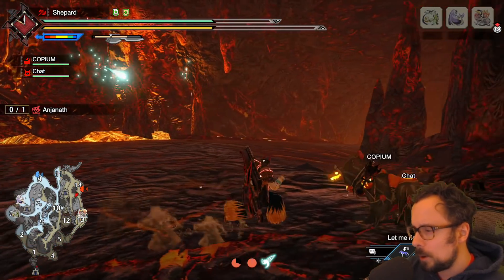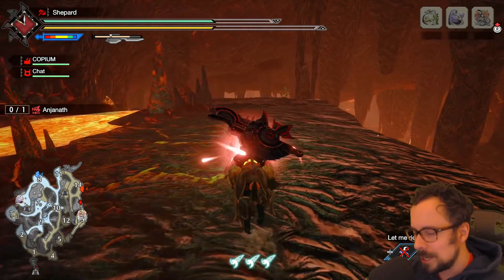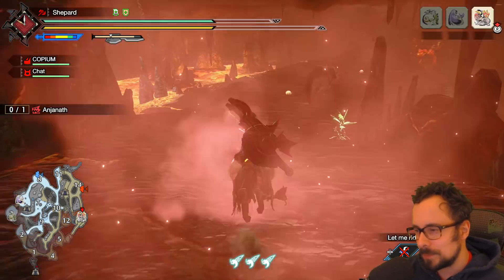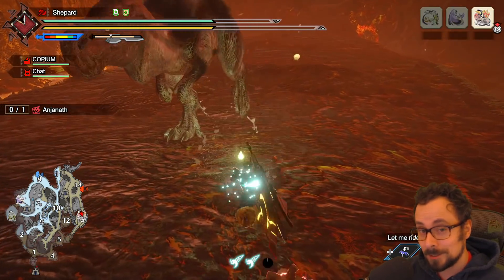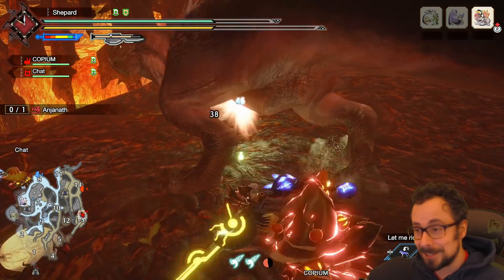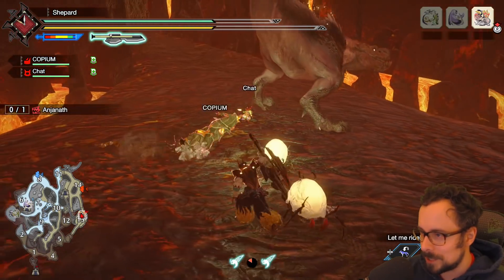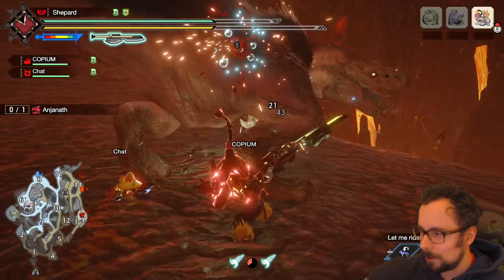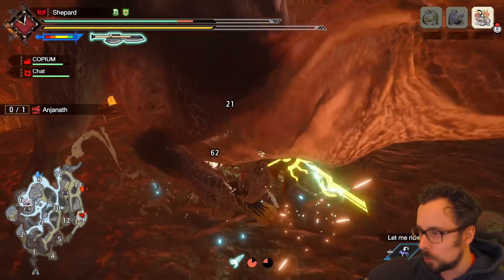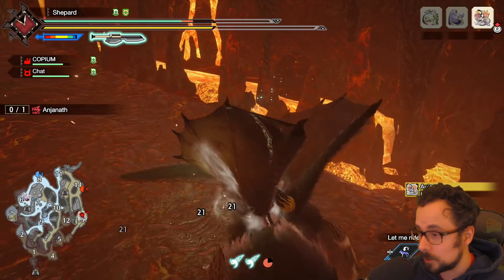Think to yourself, how can we balance power phial? Power phial does take a very long time to charge up, but it gives us 15% more raw. What can we possibly do to make elemental phial more powerful? Would it need to be 15% as well? 30%? Well, I can say with my testing, it's a lot. It is now a full 45% extra element on your Switch Axe when you're in sword mode for the elemental damage that you're dealing — and that goes for the damage on your sword, and also for the phials that you deal as well.